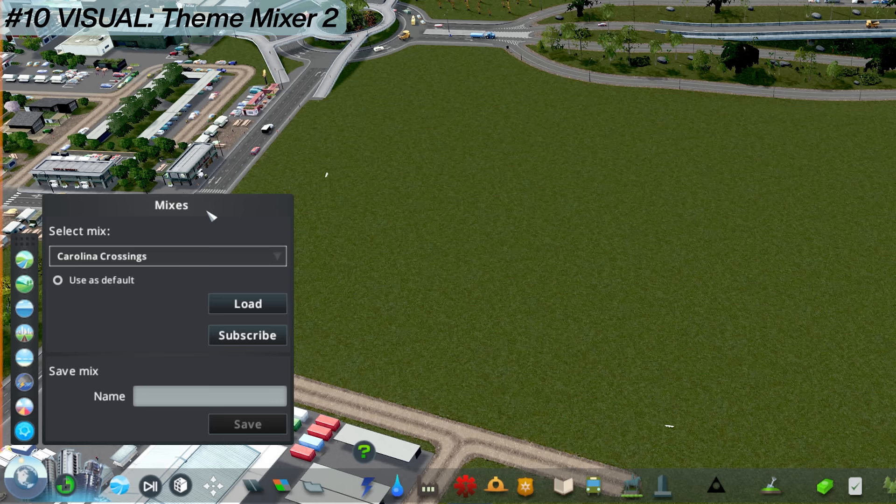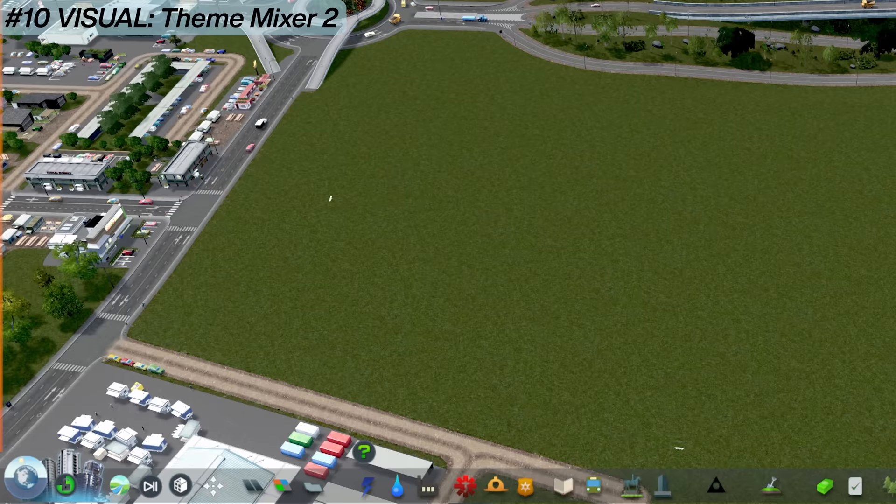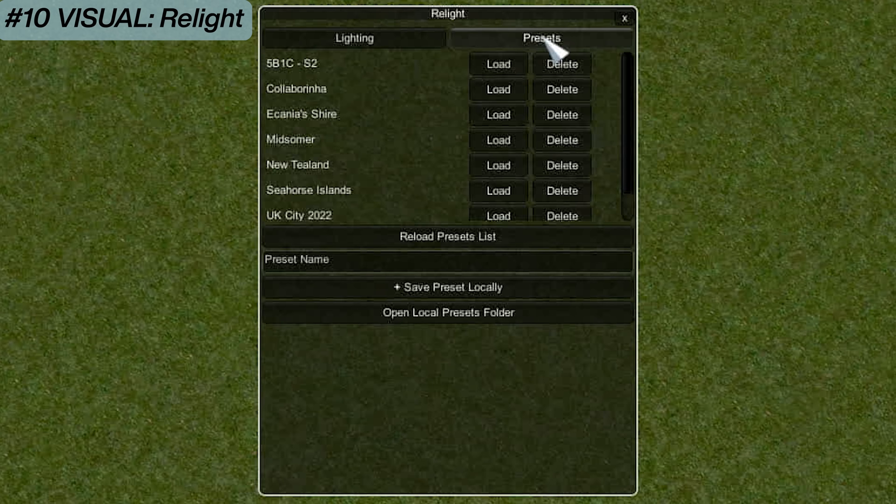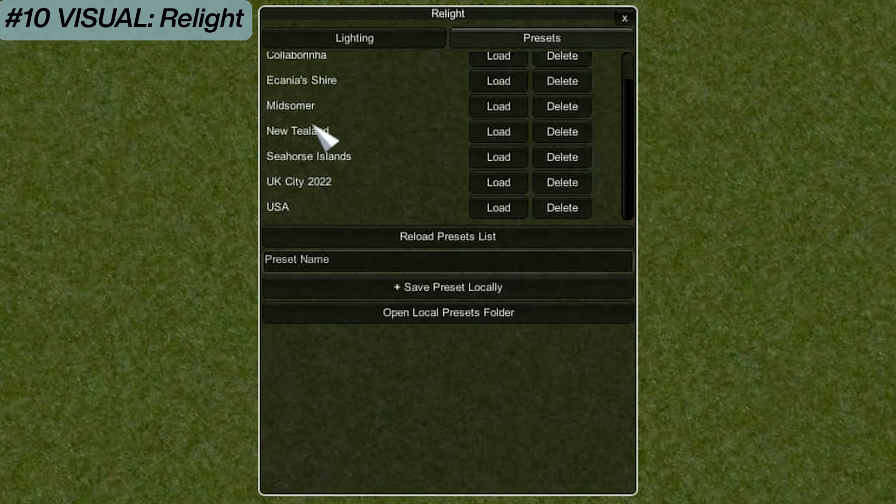That was a quick look at Theme Mixer 2. Going along with this, I also have Relight. To open Relight, press Shift+Alt+L and this little box pops up. You can adjust all these settings with sliders to change how your game looks. Once set up how you want, you've got presets. I can see cities and maps I've looked at in the past - my UK one, New Zealand, USA - and I can load or delete those as I wish. Very easy to use.